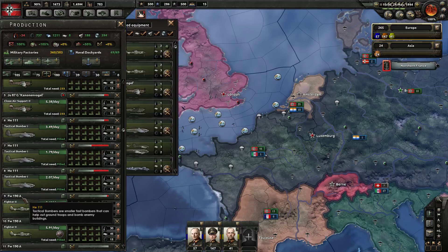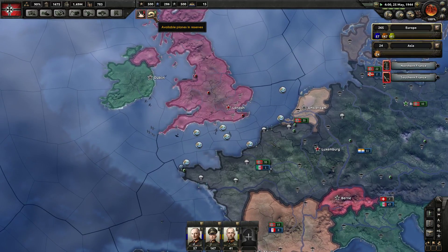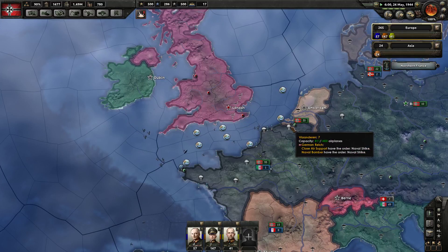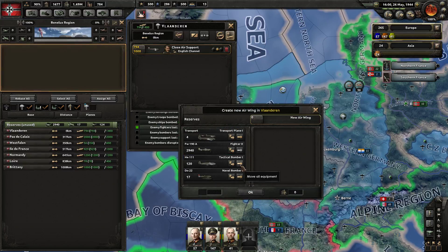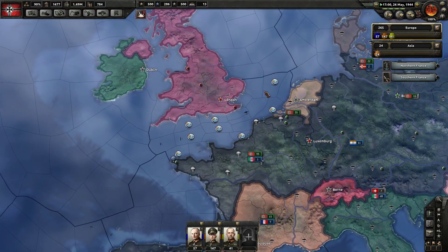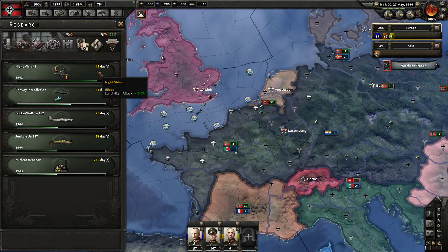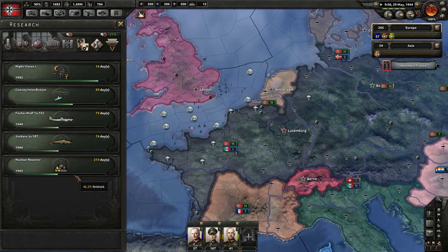Let's switch some of these over to tactical bombers — two lines will be okay. We'll keep the rest on fighters and just keep pounding away at them. We have a lot of fighters in reserve. Let's get rid of those naval bombers and use the more tactical bombers available — send them to bomb over there. Our research shows night vision, convoy interdiction, better close air support, and better fighters. Nuclear reactors are halfway done.